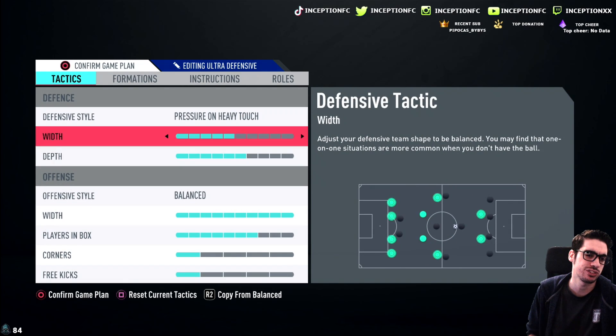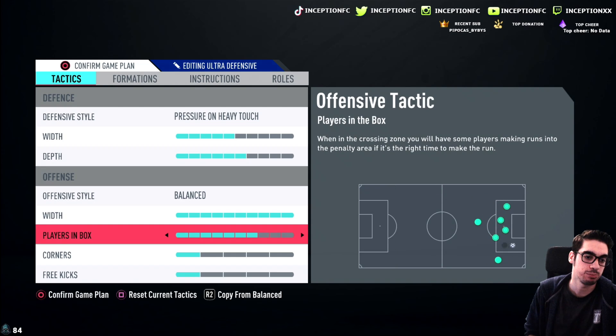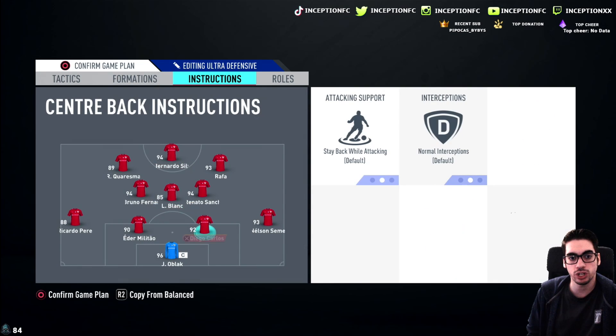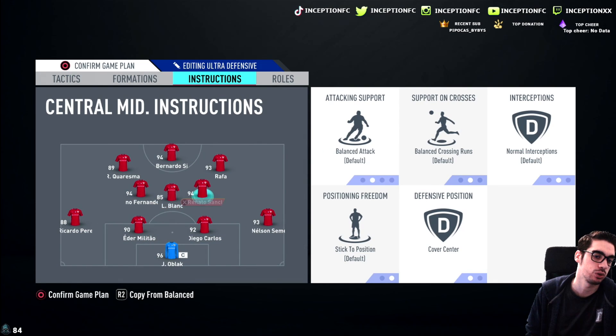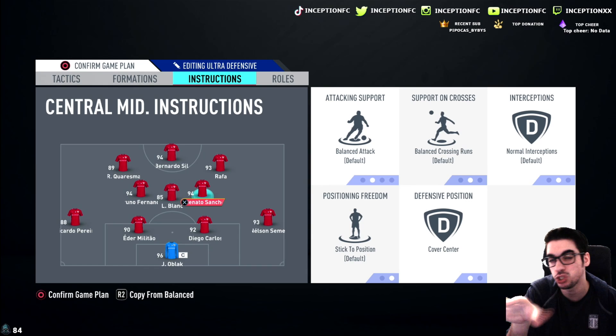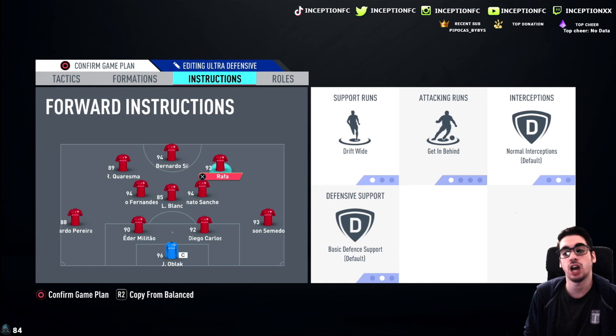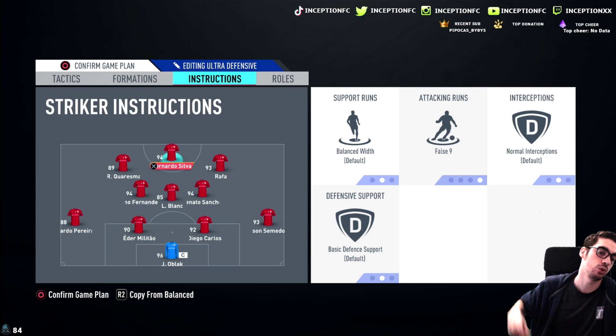The only real problem with the 4-3-2-1 is how vulnerable you are in the midfield areas, even if you have a very good balance in regards to the midfielders that you have. Because this game is very counter-attack heavy, very defensive heavy, so if you play like this you kind of are putting yourself at a disadvantage, but you could also score more opportunities. You can see it's on pressure on heavy touch 5 and 6, balanced, with width literally maximized, and players in the box set to a solid 7. Instructions: stay back while attacking for the fullback, stay back while attacking cover center for the center mid.